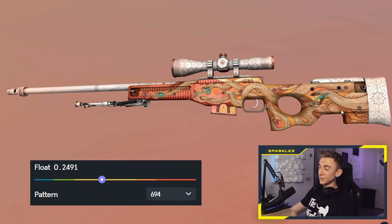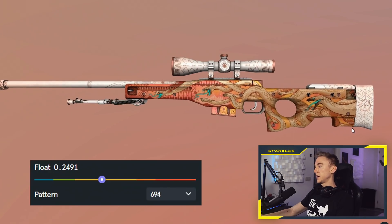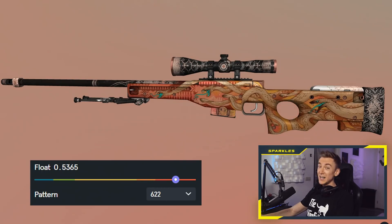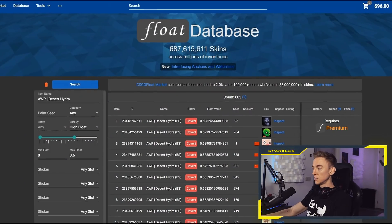Obviously immediately I wanted it. I had zero clue about the different appearances of the Orb Hydra in different conditions. I knew the factory new look, I knew this looks super cool, but if you take it all the way down to battle-scarred it might even look better — even the worst possible battle-scarred version of it still looks super sick. Then I hopped onto CSGOFloat to check out what was the lowest float Desert Hydra in existence so far, and that was the 0.59.